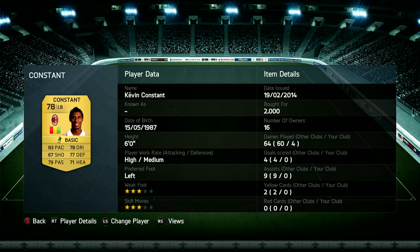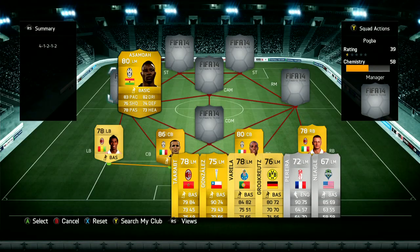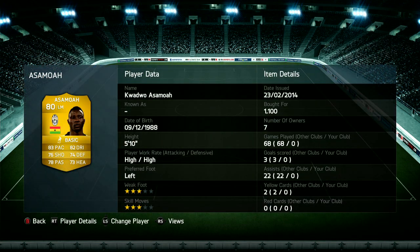We've also got Kaltzman — got him for 2,000 coins. I think he's a lot cheaper now, I think I bought him absolutely ages ago. But he's 6 foot and that's something that I really like. It's nice to have fullbacks that are actually fairly tall and can make a bit of a difference when you need a header clearance on the wings.